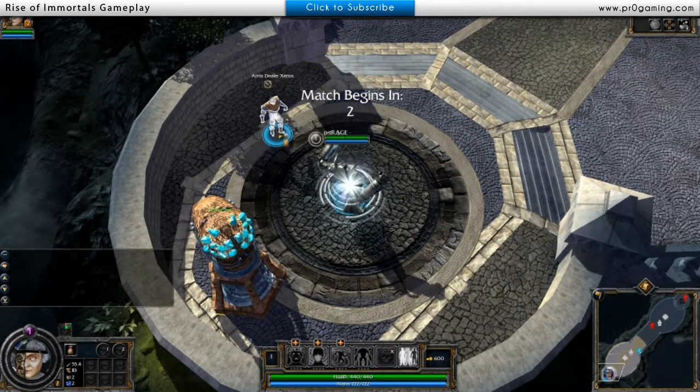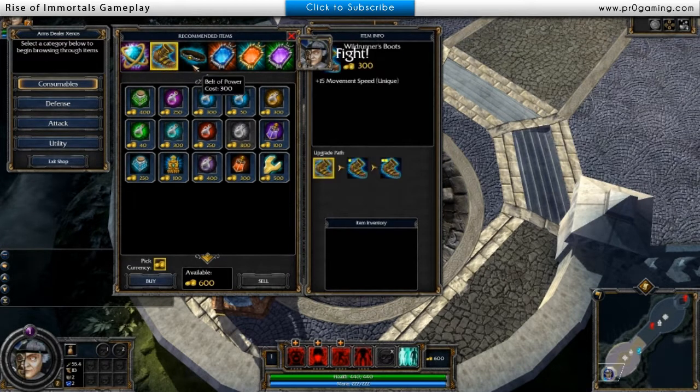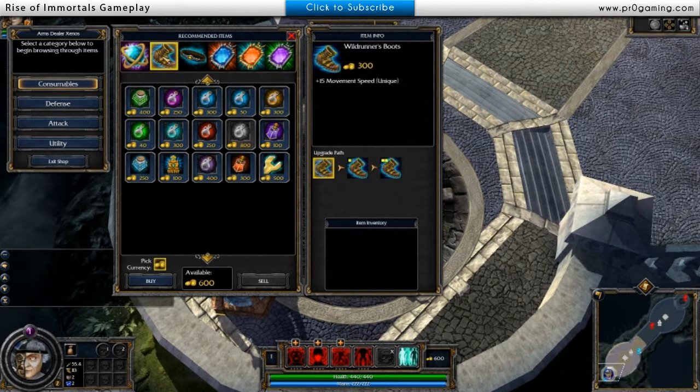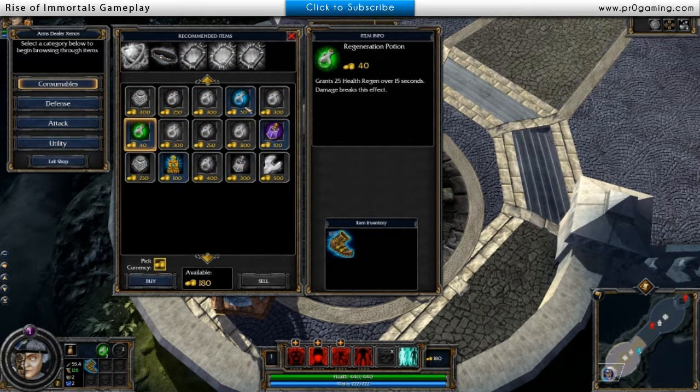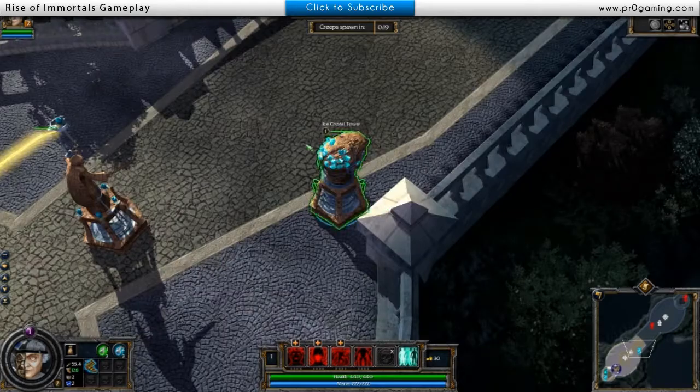Load times are pretty damn fast. You do start off with 600 gold and it gives you recommended items that you can purchase, which is pretty nice. I'm going to start off with some boots and buy a couple pots — health pots and mana pots, because this guy is mana heavy. So let's go ahead and start it up.